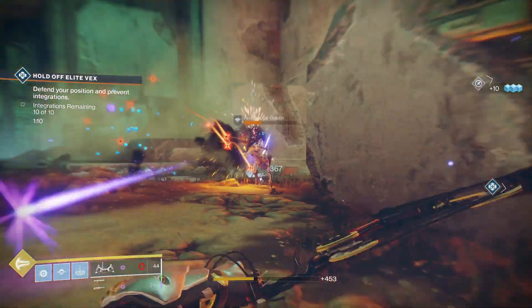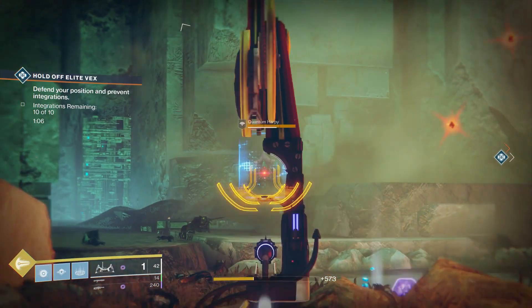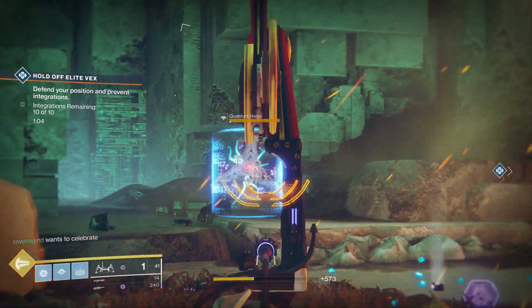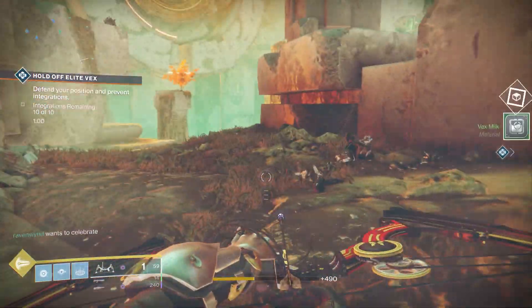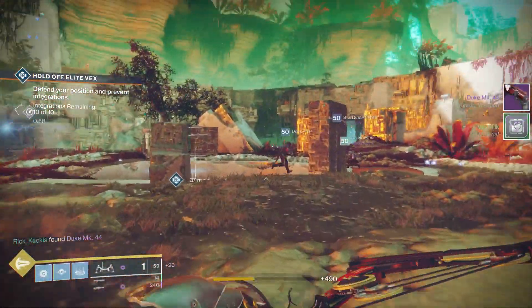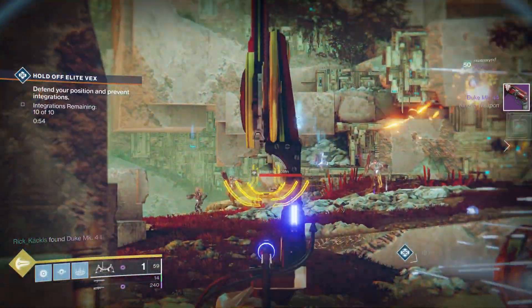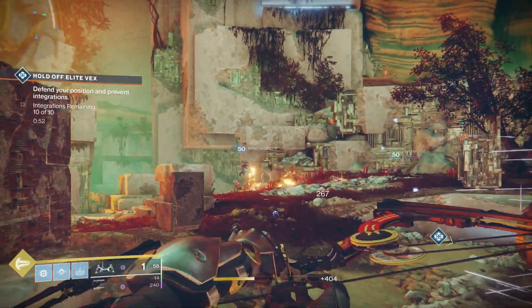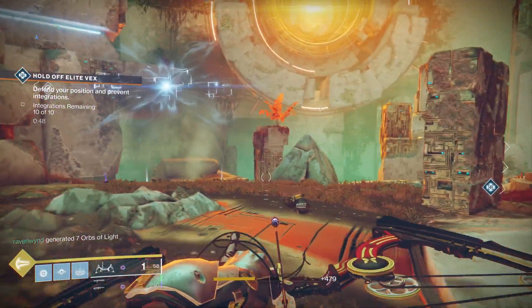When you're fighting a boss, for example, you really can't aim down sights and then come out of cover — it's very difficult to master coming out at the exact moment you can get off that full-drawn shot. But once you get that timing right, it is pretty easy to constantly be getting those clouds and really mowing down enemies.